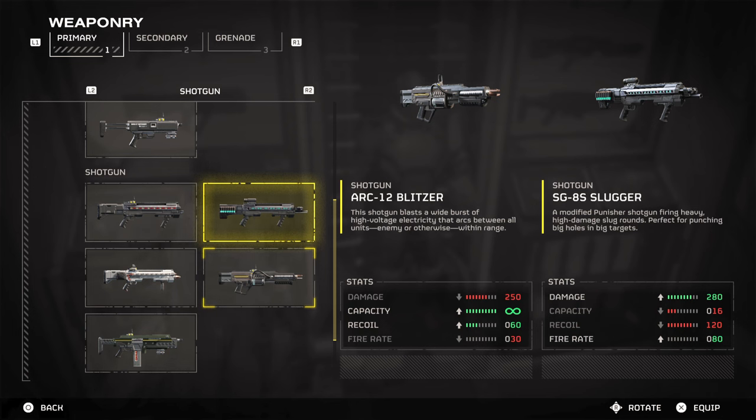The Blitzer has the edge when you compare its capacity and recoil rate to the Slugger. This is because the weapon isn't defined as a traditional shotgun. However, its damage and fire rate are much lower than the Slugger's, with fire rate being lower because of its bad reload speed. Comparing the two, you can see where they both excel — the Slugger is good for dealing with one-on-one threats quickly, while the Blitzer is solely designed for taking on multiple enemies at once, although it can handle solo targets as well.